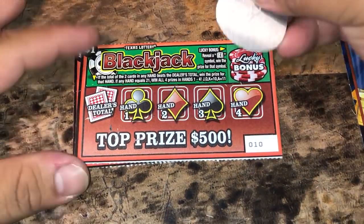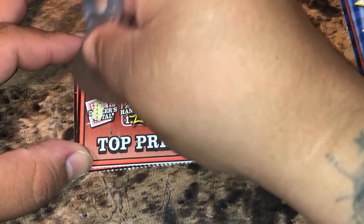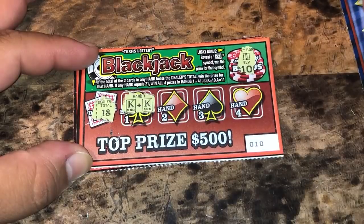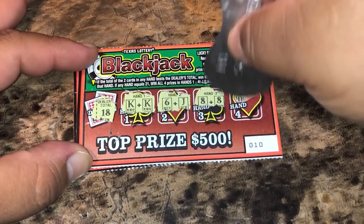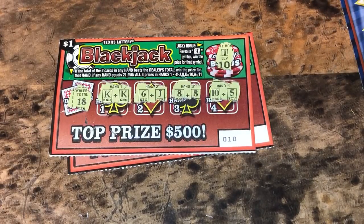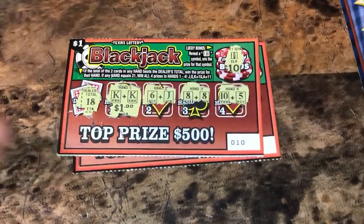Ticket 10 — really zoomed in on that. We got an 11, nothing there. Gotta beat 18, we got a 20, 16, 16, 15, 15. So we got a winner for a dollar.